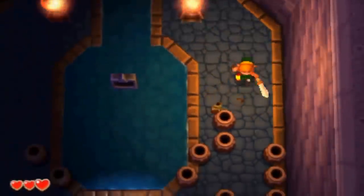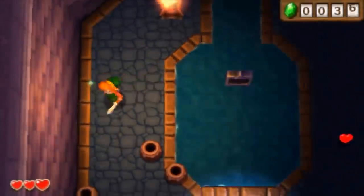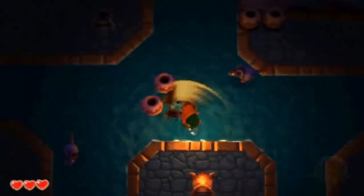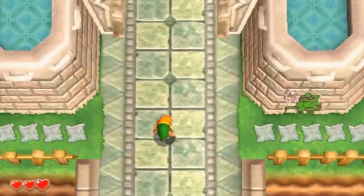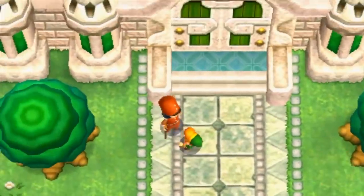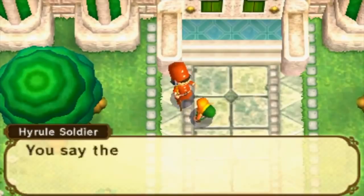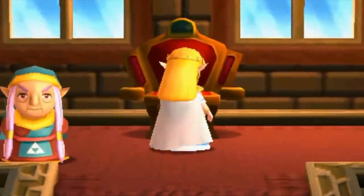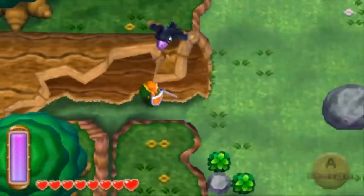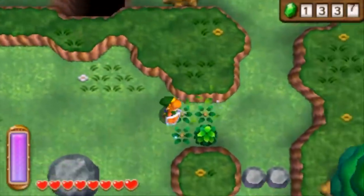A sequel to the classic adventure A Link to the Past on the Super Nintendo, players once again take up the role of Link, who is tasked with saving the kingdom of Hyrule from an evil entity known as Yuga, an evil sorcerer intent on resurrecting Ganon. The journey is set over two worlds — the first being Hyrule and the second being Lorule. They both completely differ in style and tone, but retain a similar layout to each other. A whole host of loveable characters occupy both realms and help the player along the way in the form of assistance and side quests that help bring both worlds to life.